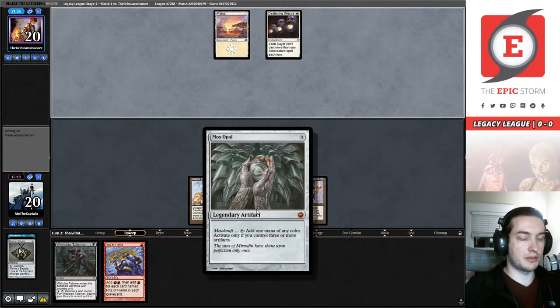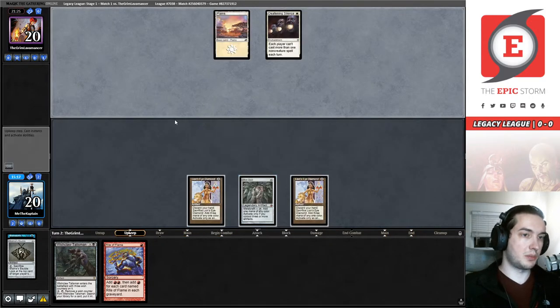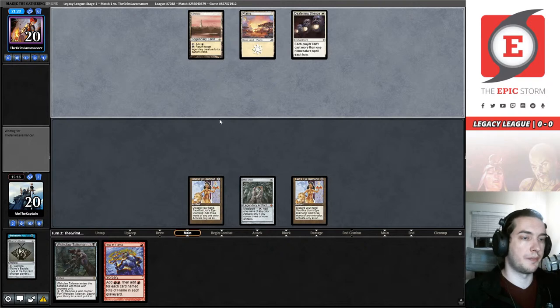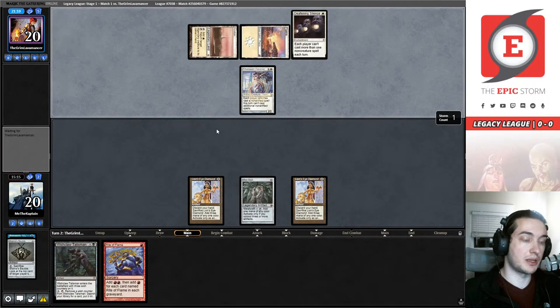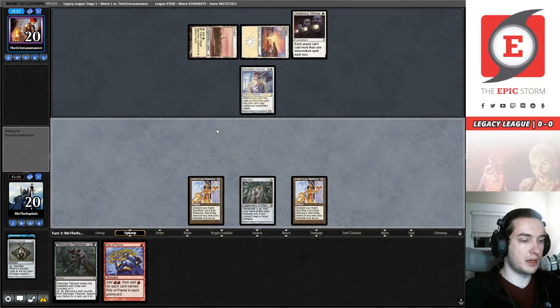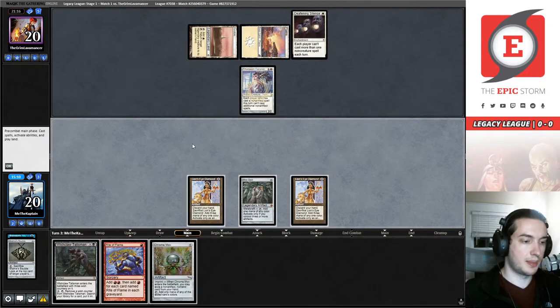We have a Mox Opal in play and we can certainly rip a Prismatic Ending to deal with this Deafening Silence. They could obviously have a Thalia here — an Ethersworn Canonist is also pretty rough — but I'm going to keep playing this out. This is game three. This is not the worst. Now I have two mana.